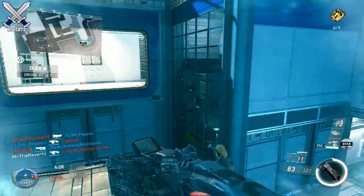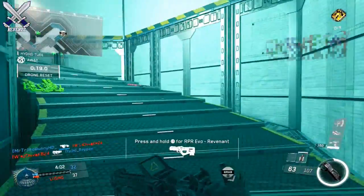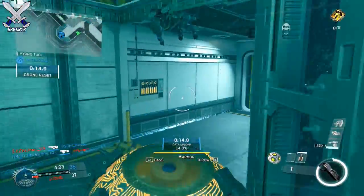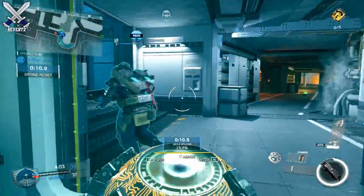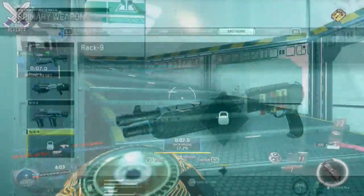The first gun we get is the Volk assault rifle at level 31, but apparently that gun is broken because whenever you use it in a public match you're gonna be redirected to like a default NV4 class for some reason. I don't know why, but hopefully that gets fixed soon.